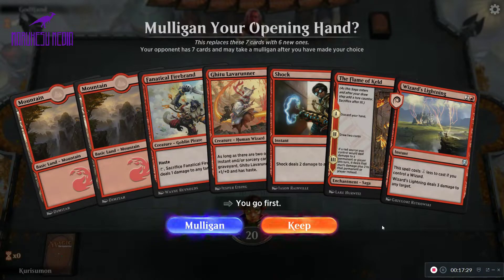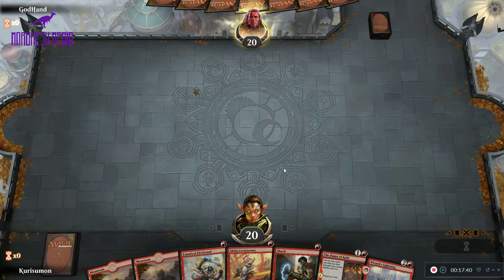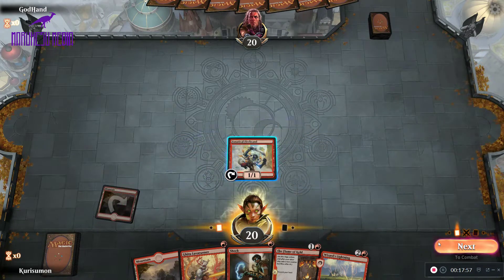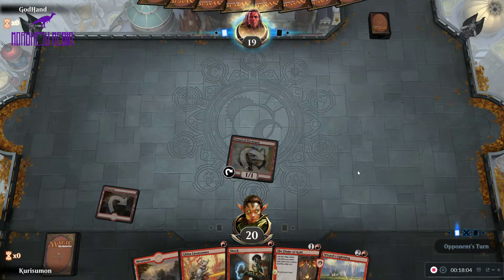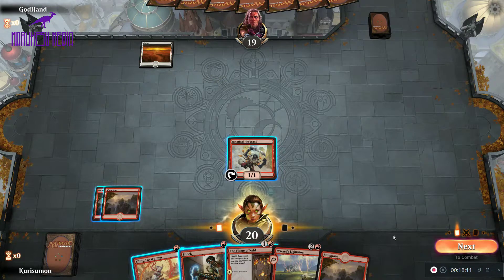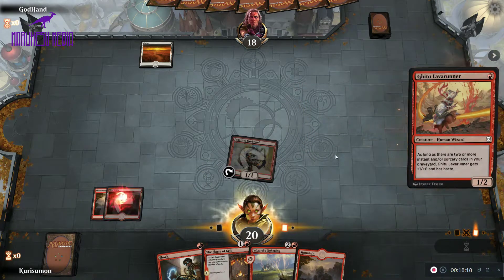On the play once again and this hand is perfectly fine. We only have two lands but we can cast everything in our hand, even the Wizard's Lightning when we have the Lava Runner out. So we're definitely going to keep. Turn one, we're going to lead off with a Firebrand and get in there for one. This turn we'll attack for one and then play out our Lava Runner, and that turns on our Wizard's Lightning.